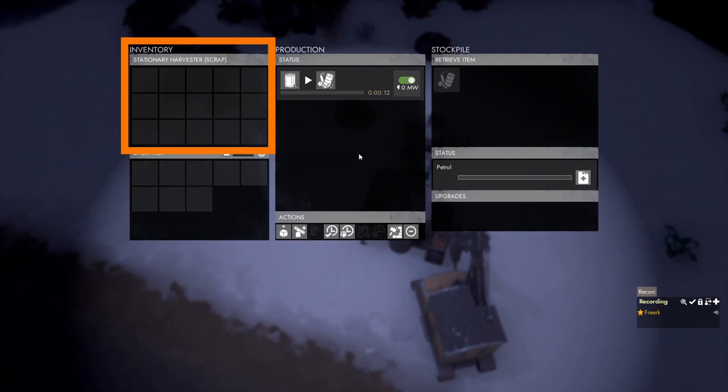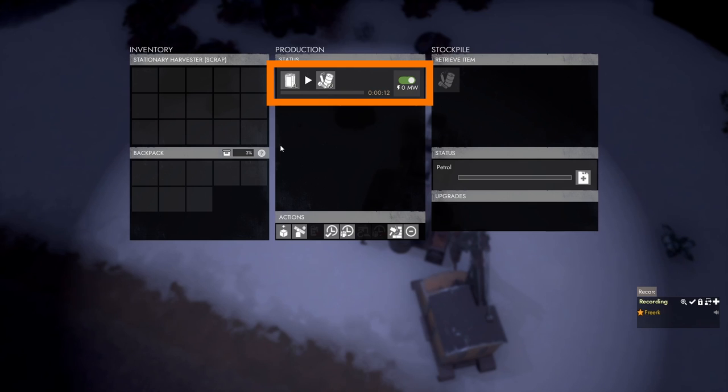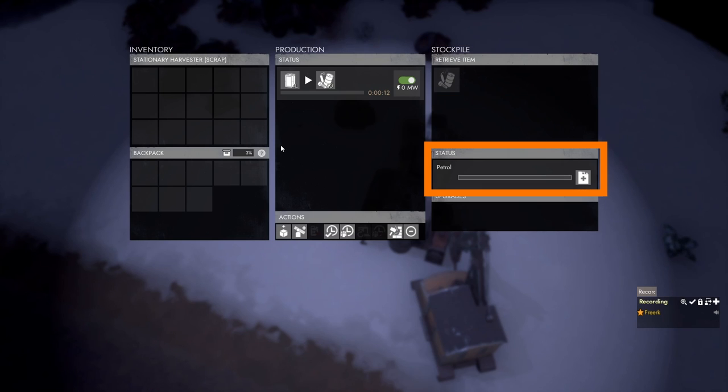On the left side we have the inventory; in the middle is the production panel with just one recipe. That recipe uses 4 liters of petrol to produce 50 pieces of salvage in 12 seconds, and it does not require any power — just petrol. On the right side is the stockpile, which holds only salvage, plus a status panel showing how much petrol the stationary harvester currently has.